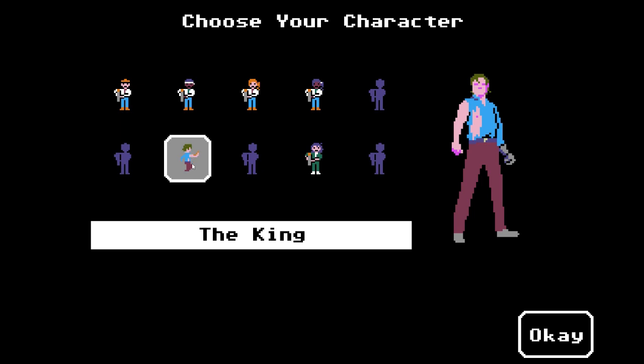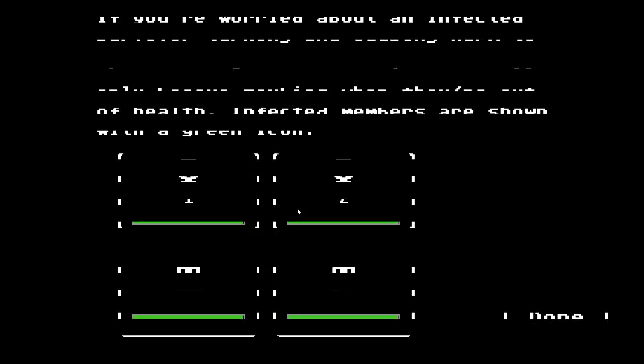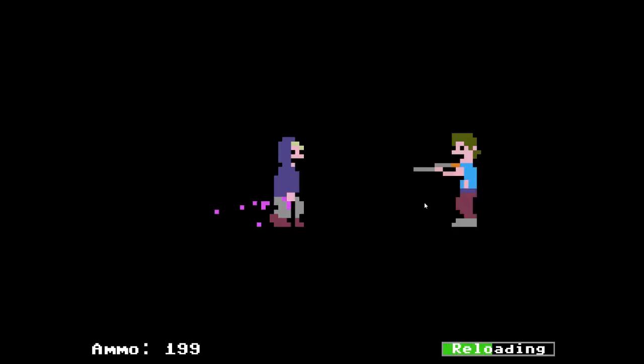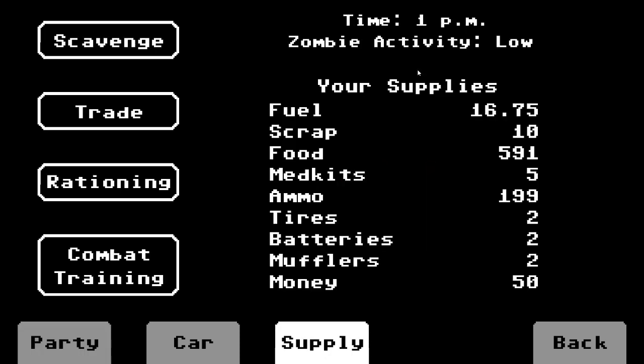I have the King activated and I'll show you how to do that as part of this. At the beginning of the run, you're going to want to go ahead and kill your party members because they take up food. Once you've killed all your party members and done a bit of scavenging while you're in a low zombie activity area, you'll be well on your way getting through Endless.